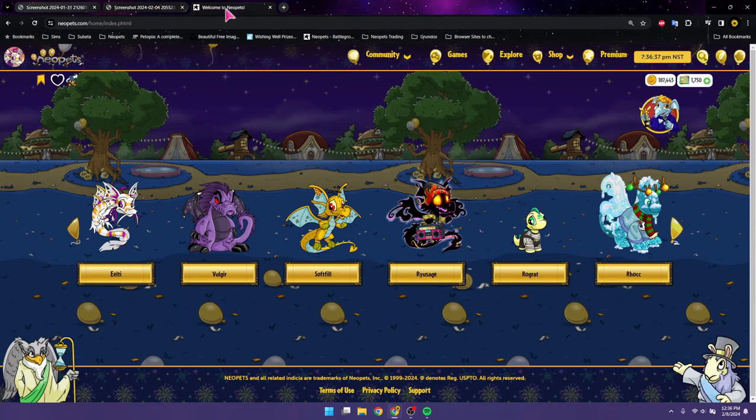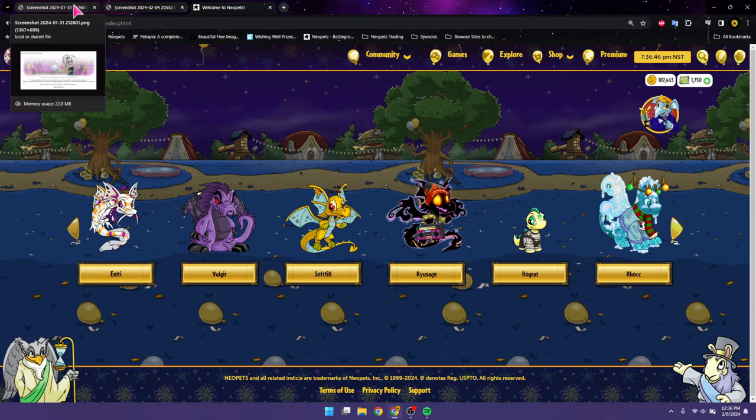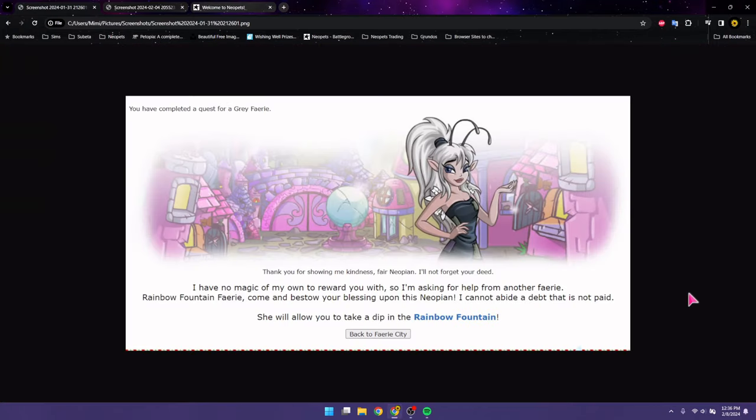Last time I had dipped Soft Fill and I was hoping to get another one so we could dip Janelle, my Gelert. I ended up pre-recording me dipping her because I got another Gray Fairy quest. Since the Gray Fairy can give you rainbow fountain dips, I didn't want to accidentally override my last fountain dip — you can only have one stacked up. If you get another fountain dip, your last one is just voided. So I went ahead and pre-dipped Janelle.